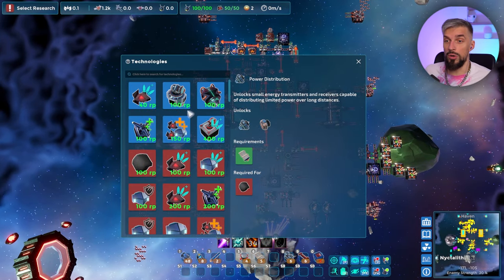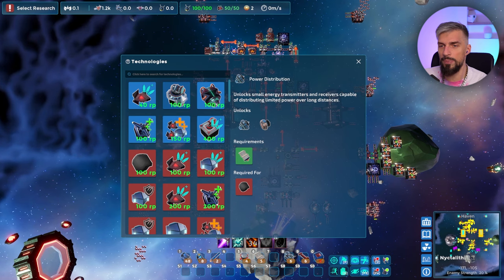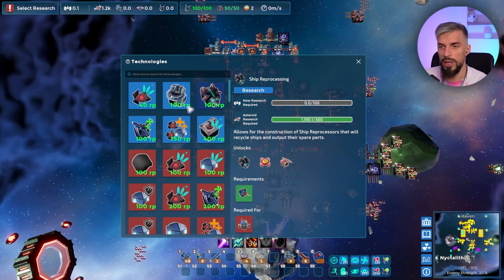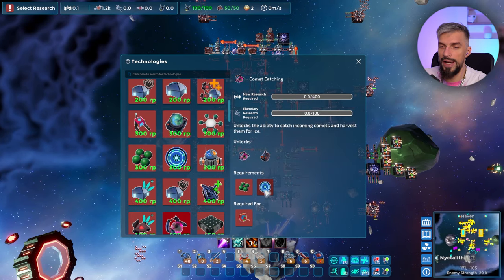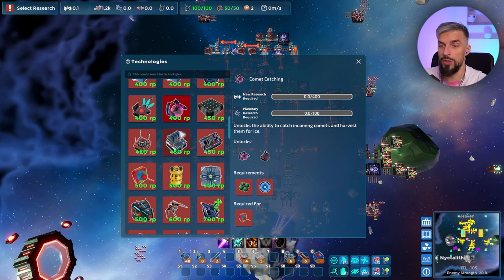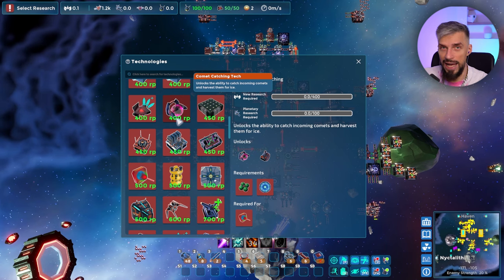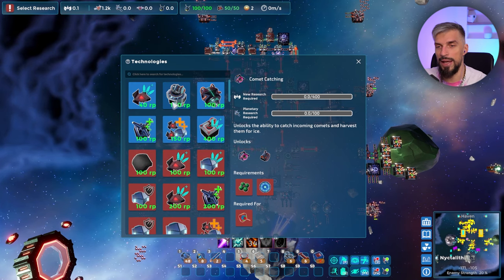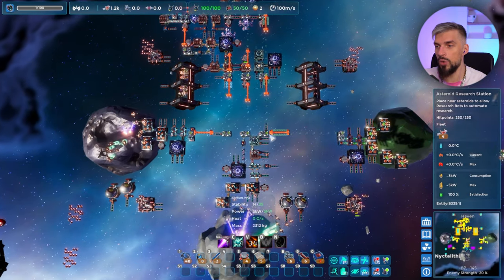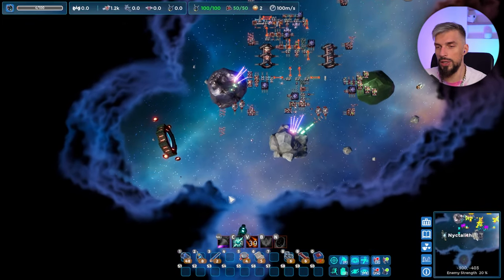I advise slowly moving forward with research and getting all the technologies you need. Going straight to comet catching technology is a good option — that will allow you to efficiently supply your base's defense. Without it, you'll spend a lot of resources for nothing useful. To speed up research, get more asteroid research stations, get planetary research going, and so on.